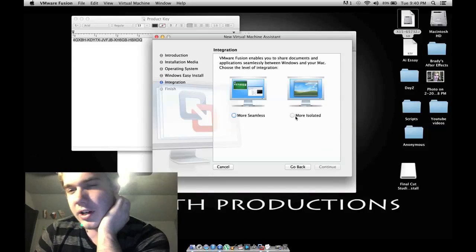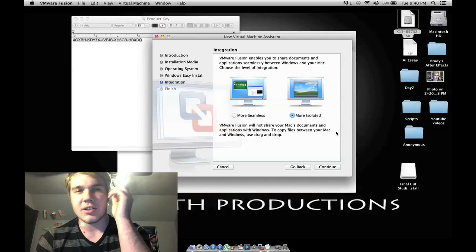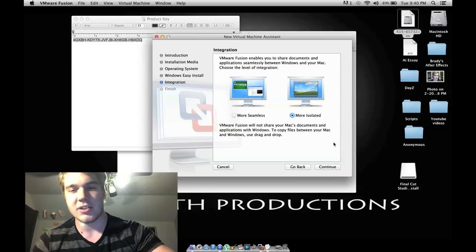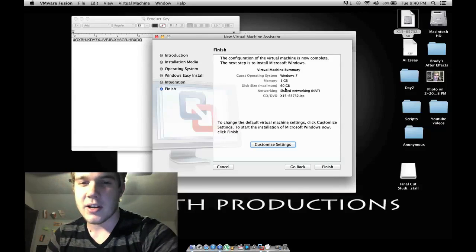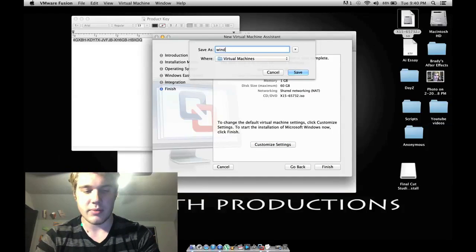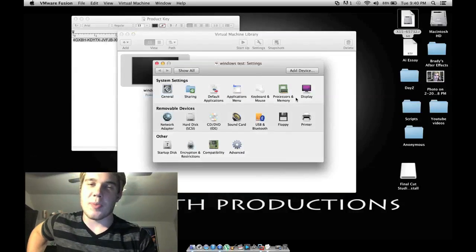Now you want to click the isolation box. Basically, what this does is it acts as a separate application. Therefore, if you're running VMware Fusion, you don't have to reboot your Mac or turn it off just to go to Windows 7 — you just click the virtual machine and it pops up as an extra application. So you're going to want to hit Continue. Right now it's got 1 gig of RAM and 60 gigabytes of storage. You can hit Customize Settings — name it whatever you want, just put something like Windows Test. Save. If you hit Finish, it'll already go up and install with those predetermined settings.